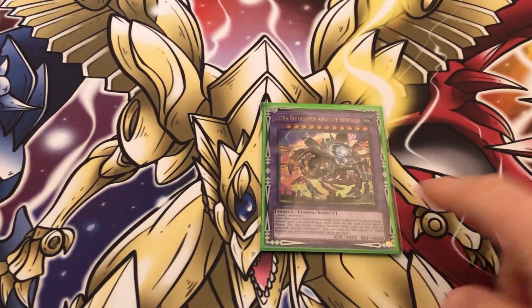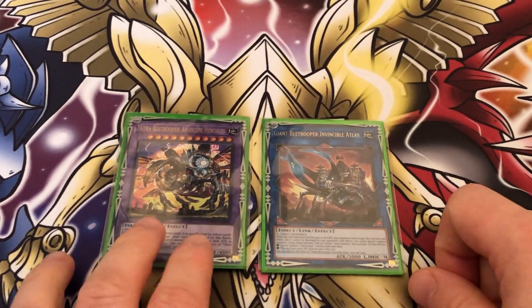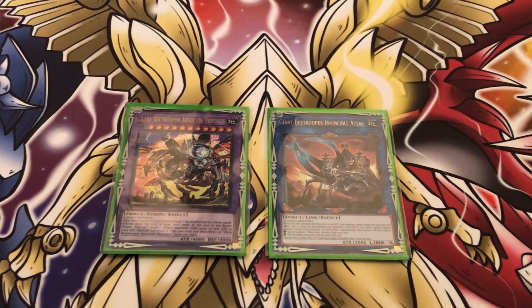Moving on to the extra deck, we're playing one of the fusion: Ultra B Trooper Assaultus Hercules. It's an insect fusion monster with 4000 attack and defense — big. It requires four insect monsters, and it just takes insects, so you can use tokens to summon it, which is why I'm playing a lot of token generators to mitigate the fusion requirement. Note that since it takes insects, if B Troopers ever become a meta threat, it becomes a Super Poly target. After this card is summoned it is unaffected by other card effects until the end of your next turn. At the end of the battle phase, you can target an insect with 3000 or less attack in your graveyard and special summon it. You can use this effect of Ultra B Trooper Assaultus Hercules once per turn — so this can revive your Invincible Atlas. But in all honesty, Atlas is still the better boss monster. I'm just trying the fusion out as a one-off.